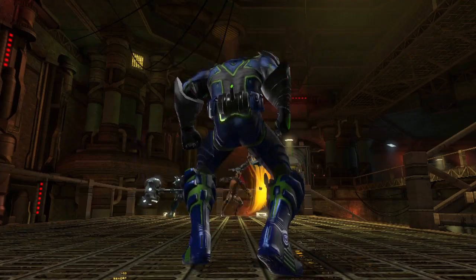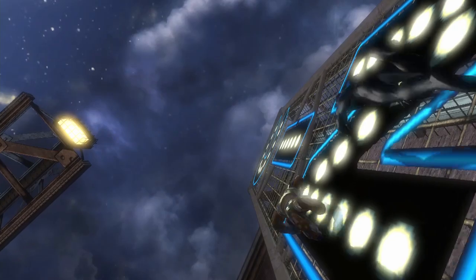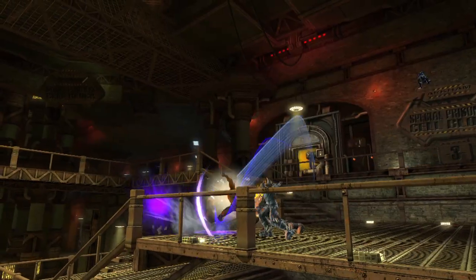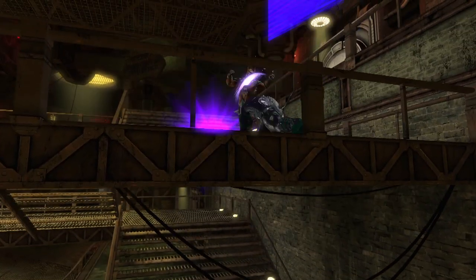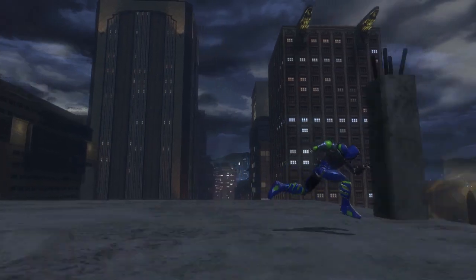Characters with acrobatics own the combat space like no other. They're able to cling to any surface, calculate their next move, and leap into action, using the zipline and their agility to their advantage in combat. So if you want to make a hero like Batman or Nightwing, or maybe a villain like Deathstroke, then you're going to want to choose acrobatics. Hop into DC Universe Online and make yourself an acrobatic character, and you'll be leaping across the rooftops of Gotham and Metropolis in no time.